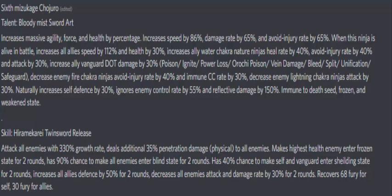There's a set that gives unification, safeguard, and split — more so an accessory set. That's okay, I mean extra thirty percent, but it's only on a vanguard so it's kind of limited.